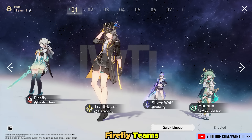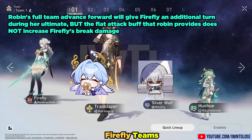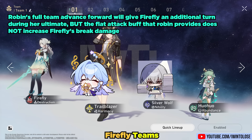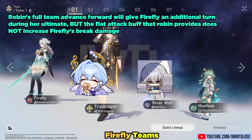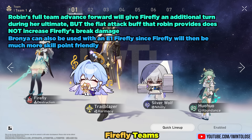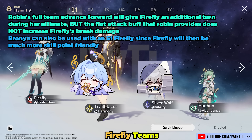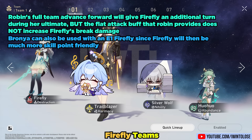A couple more niche support options are Robin and Brawnmay. Robin's full team advance forward will give Firefly an additional turn during her ultimate, but interestingly the flat attack buff Robin provides does not increase Firefly's break damage — I'm not sure why, as Huohu's attack percent actually does increase break effect. Brawnmay can also be used with an Eidolon 1 Firefly, since Firefly will be much more skill-point friendly. Neither of these are my personal go-to recommendations, but I can definitely see them being powerful options with some unique creative setups.